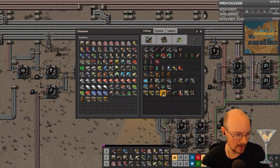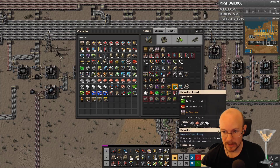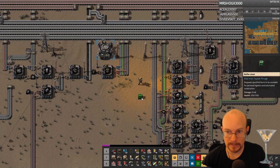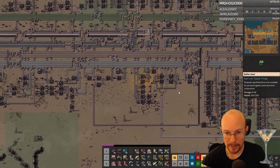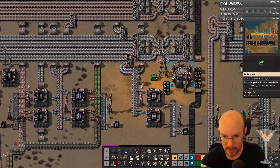Blue chests, green chests. What does the green chest do? I haven't used any of those yet. Put a green and a blue chest over here I guess, and see if I can figure out how to just request a specific thing.